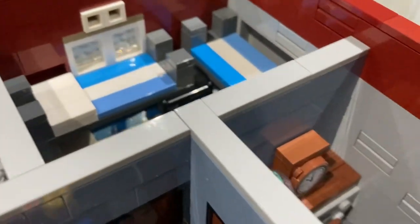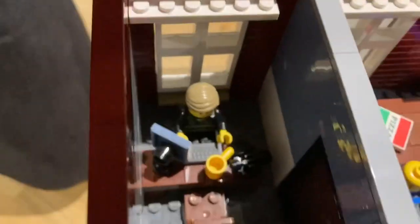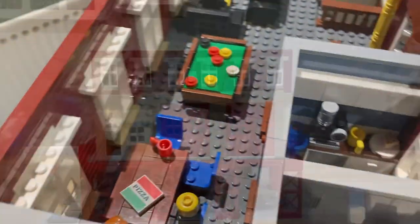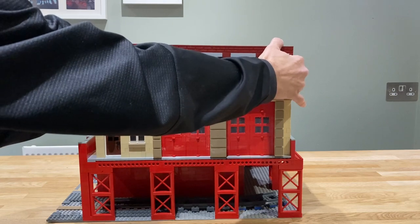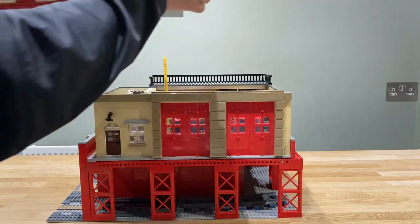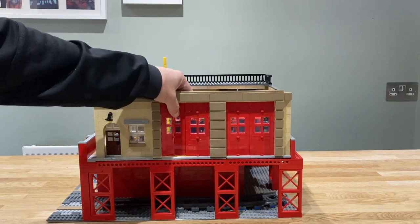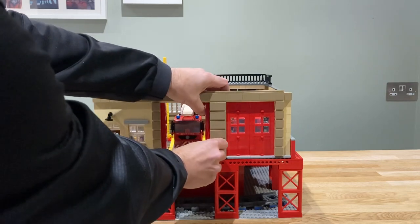Looking into the fire chief's office, there's a nice clock, a plant, and there's the fire chief himself with a cup of tea — lovely. We can take the first floor off to give us access to the ground floor. These two red doors — or really four red doors — they fold in half and fold back to allow the fire trucks to come out.